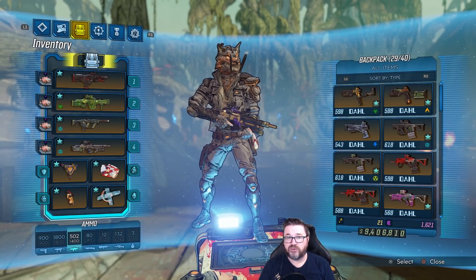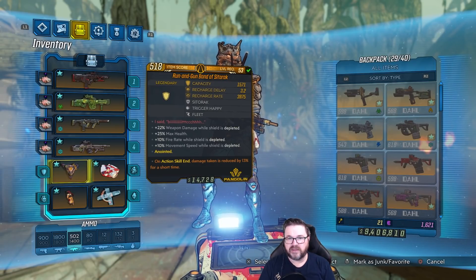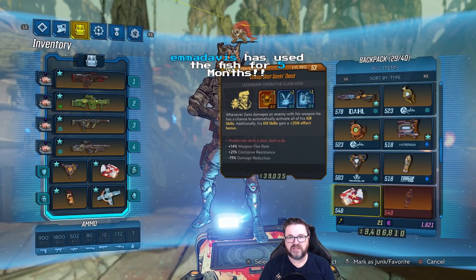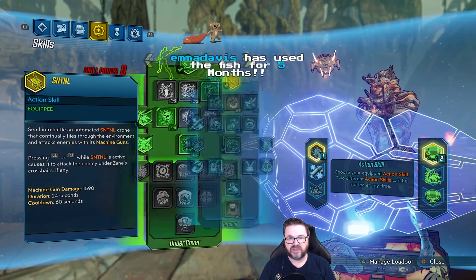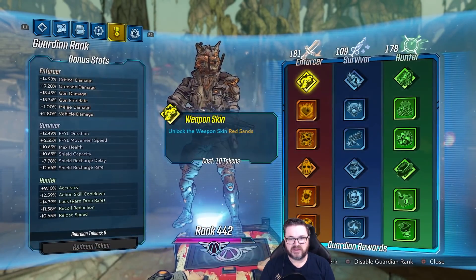On the previous episode of Road to Doll Allegiance Zane, we had gotten ourselves a few more items including a Band of Sидоrak with an anointment on it — not the right anointment that we want, but it'll do in a pinch. We really didn't get much on the last episode, so we really need to grind out some good stuff on this one. Here's my build in case you guys want to see that — we'll include that for those watching who want to emulate this build.